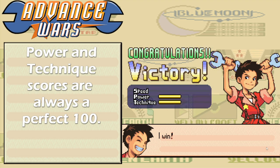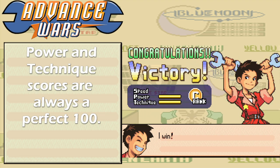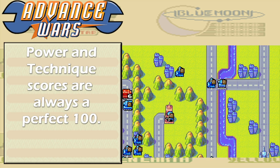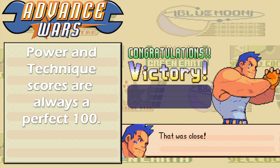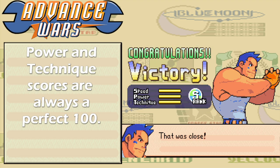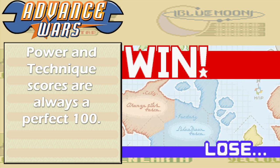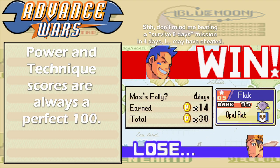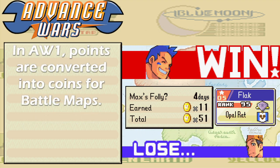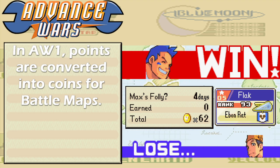This leads to a couple of odd quirks. First, it's impossible to score anything lower than a C in Advance Campaign. Second, it means that missions where your objective is to survive for a certain number of days are an automatic S rank in Advance Mode as long as you win, since their par time is equal to their time limits. It's arguably harder to S rank those missions in normal campaign where you have to care about power and technique scores. In Advance Wars 1, your ranking points are converted into coins which you use to buy new maps and commanders from Hachi's shop.